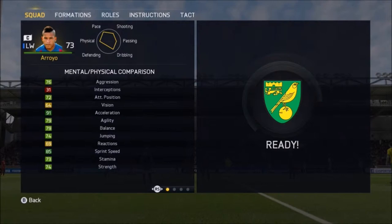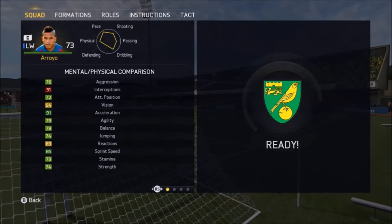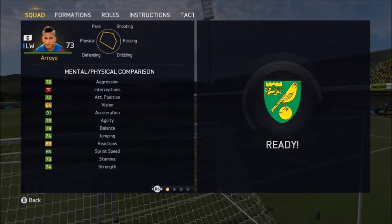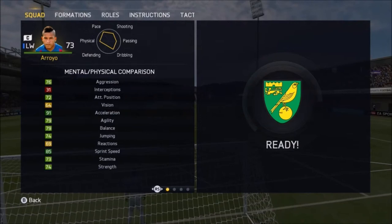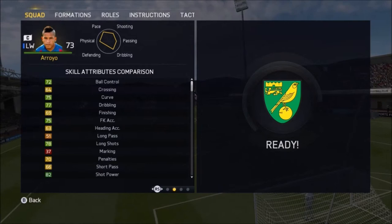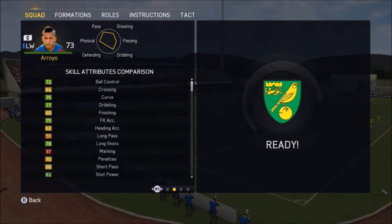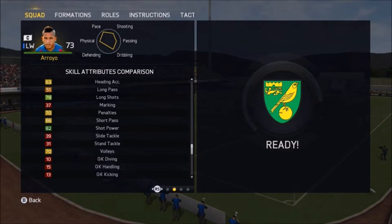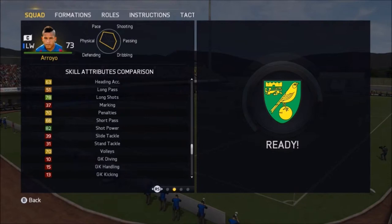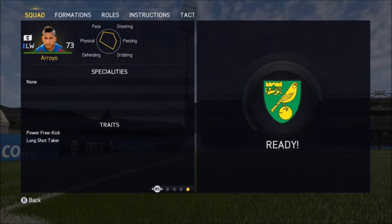He has great aggression and fights for every ball. His detailed stats are: 91 acceleration, 97 speed, 79 agility, and 85 sprint speed — absolutely amazing. 74 strength is so important because defenders can't get the ball off him. 92 shot power is absolutely brilliant, and 78 long shots — which doesn't seem much but is great. He has no specialties but has traits: power free kick and long shot taker. The long shots are amazing — you can shoot from any distance and it goes on goal.